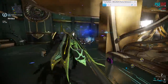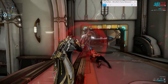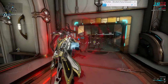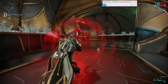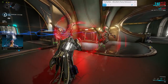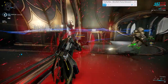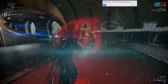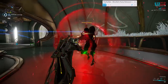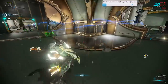His third ability is Petrify, which is a lot like Chroma's Vex Armor scream except it turns enemies to stone. Atlas casts a cone in front of him and all enemies inside begin to slow down and turn to stone. It works faster the closer Atlas is to his enemies, making it a great ability against Infested since they run towards you. Against enemies that shoot from range it's less effective, as you take damage while casting and it takes longer for distant enemies to petrify. Petrify can last well over 20 seconds depending on your mod setup.